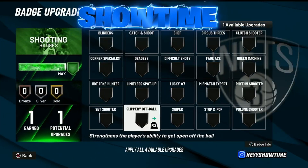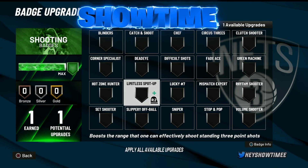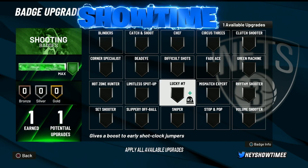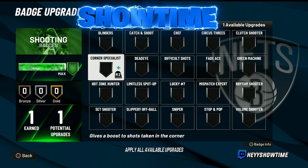For the shooting badges — I'm not really a shooting center, but I guess I can cover some. Catch and Shoot gold would work very well for you. A lot of these badges I'd recommend having at Hall of Fame, but Sniper gold is really, really good. If you can get Sniper on gold, that's really, really good. Green Machine gold can also work for you, and that's basically it — everything else I'd probably use on a different tier.